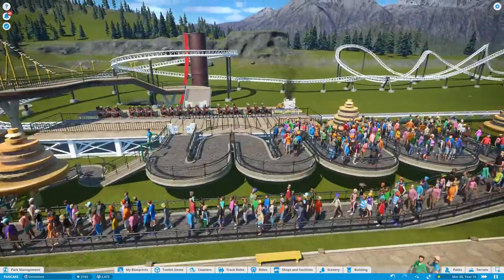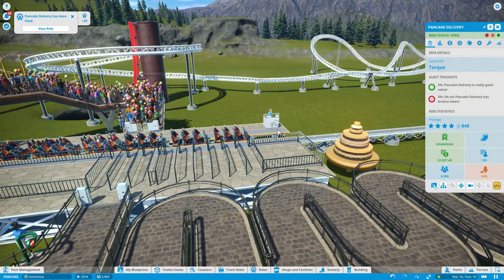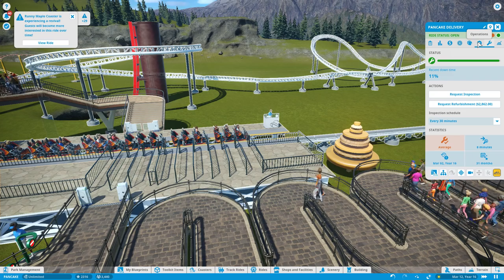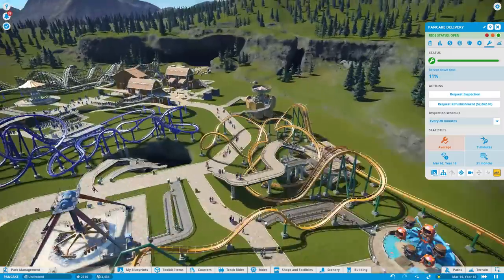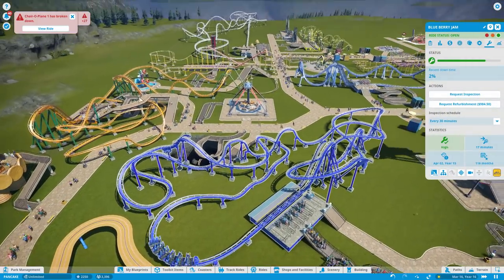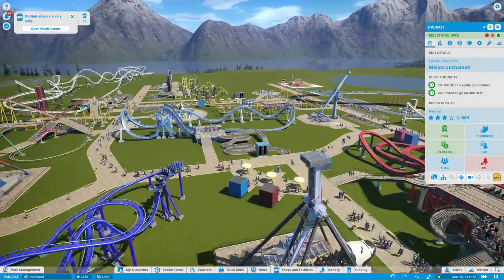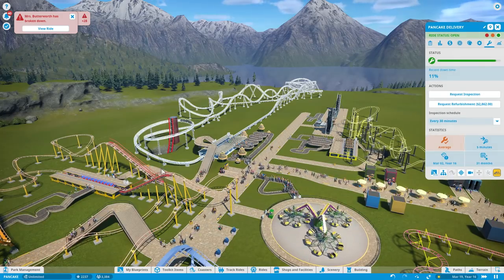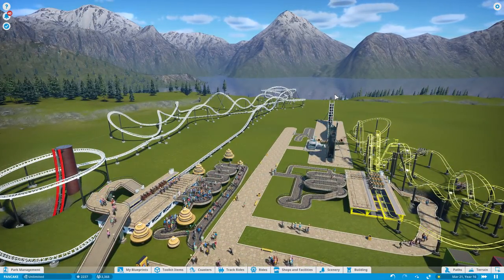Are you kidding me? Why does this thing break down every two seconds? Every time I glance at this area, this ride is broken down. Recent downtime: 11%. I feel like that's really bad. This one has a downtime of 3, Zozo is 0, this one is 2, that thing is 0, that thing is 2. All these — the highest I've seen is 3 — and this thing's at 11. Why on earth does this thing keep breaking down? Is it some setting? Maybe because so many people ride it. I'm just assuming it's the type of coaster.